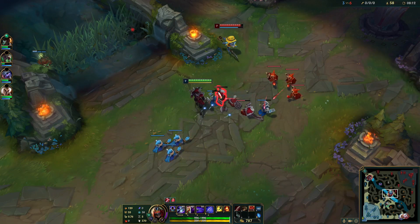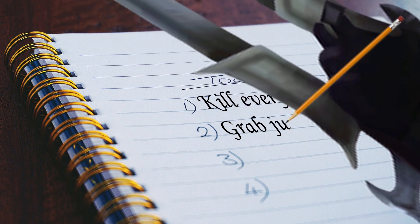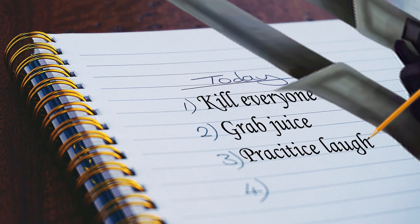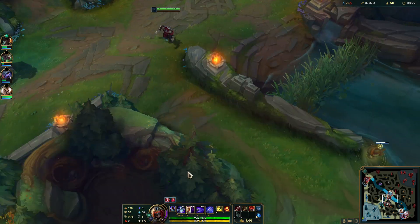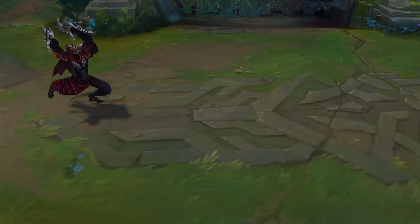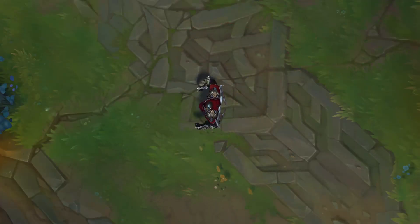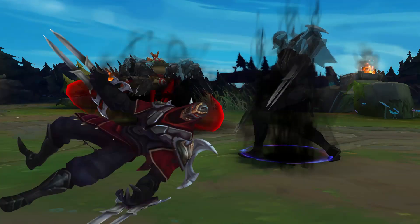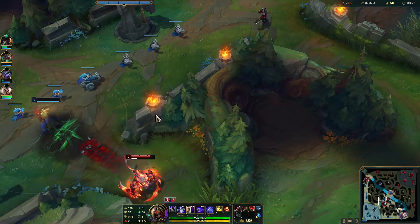If you know how his abilities work and how to fight him — what his goals are in the lane and what you should be doing to keep him toned down — it gets much more manageable. Here's a quick rundown of his abilities: his Q throws a pointy shuriken, his W is shadow clone jutsu, his E does a spin move, and his ult makes him sound like a bad Disney villain and also makes him untargetable.